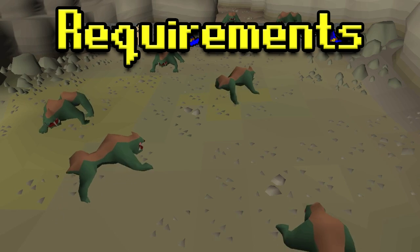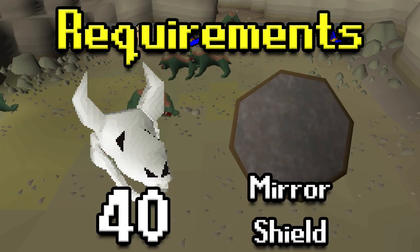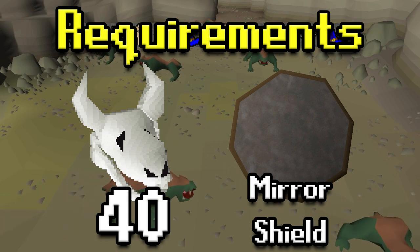The requirements to kill Basilisk are 40 Slayer and a Mirror Shield. You will need a Mirror Shield or else you'll get absolutely torn to bits and your stats will diminish. So you don't want that to happen — a Mirror Shield is a requirement.